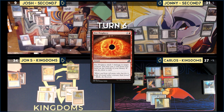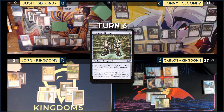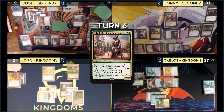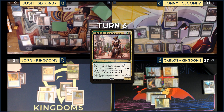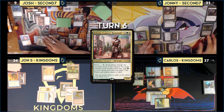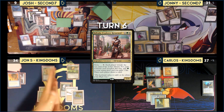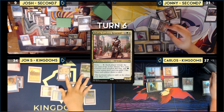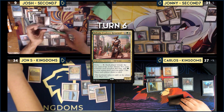Johnny taps for white, then uses Marwyn for two green and attempts to cast Selvala. No one has a response — it resolves. Marwyn becomes a 3/3. Johnny moves the Lightning Greaves on, then uses Selvala to Parley: all players reveal the top card and draw it. Misty Rainforest, a Marshal, a Collector, and another land are revealed. For each non-land card revealed this way, Johnny adds one green — he makes one mana.